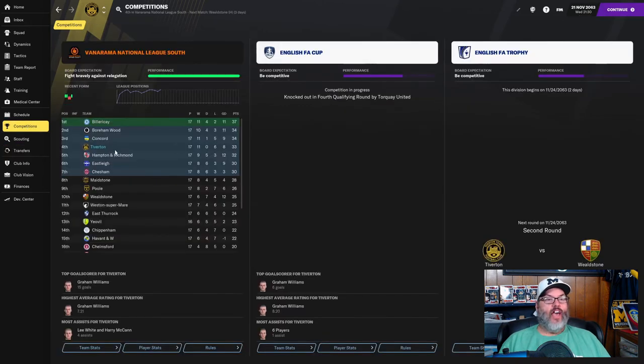Competition-wise, we are now fourth coming off that Slough victory — 33 points. We're four points off Billericay at the top of the table for automatic promotion, and we are five points clear of Maidstone sitting on the outside of the playoff grouping.